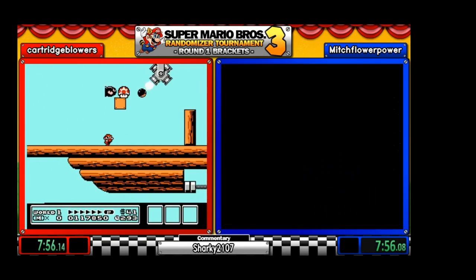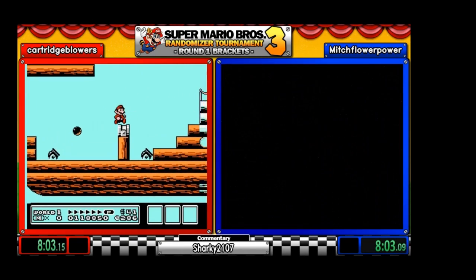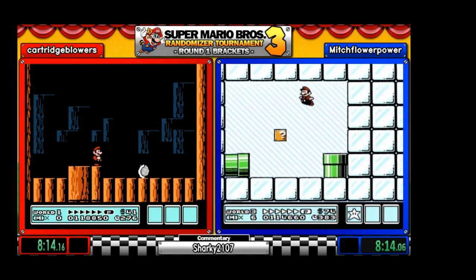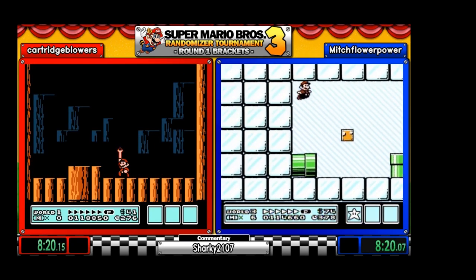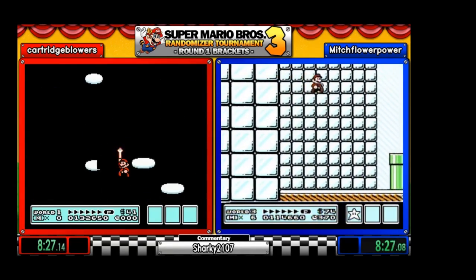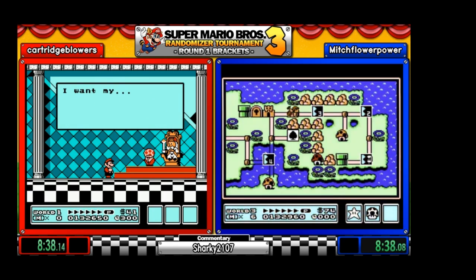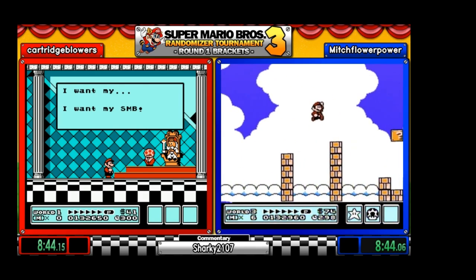And we have the flare image side — the fun level, I like to call it. Six-five, six-five, six-five, and Mitch is trying to do a clip. I don't think I've seen it done in a randomizer yet. And nicely done by Mitch! I always expect Mitch to do a clip or two.